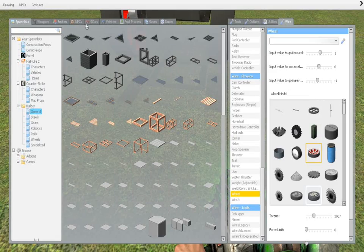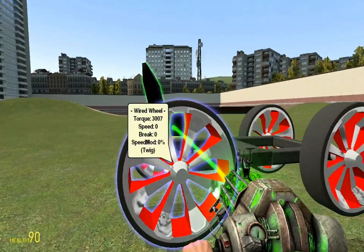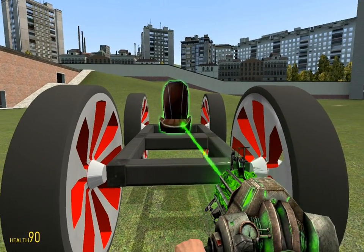Once you have your wired wheels on your main body, go to Vehicles then spawn yourself a chair and use the jeep chair. You can use whatever tool you want to center it correctly — I'm just going to put it in like that.